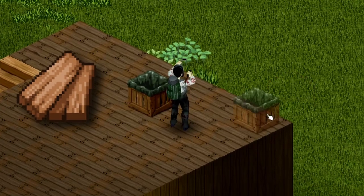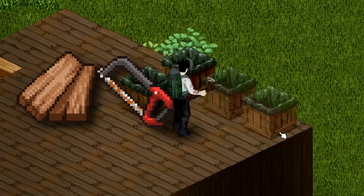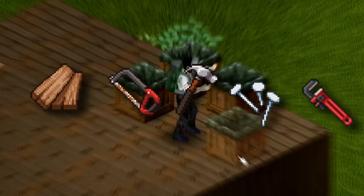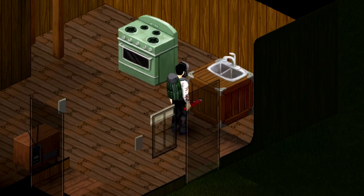The materials you're going to need are enough planks to make your desired amount of rain collectors. The more you can make, the safer you'll be. A saw, a hammer, some nails, and a pipe wrench. You may also want enough planks and whatnot to craft a crate, because that's what you're going to have to install the sink you stole onto.